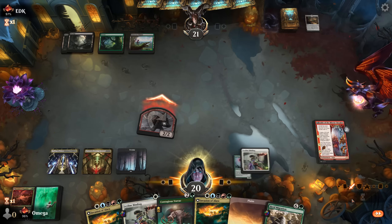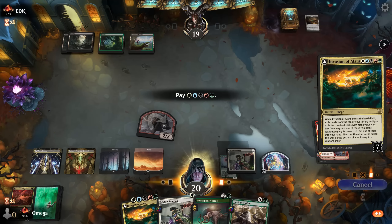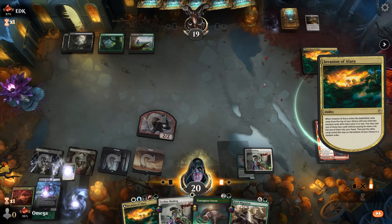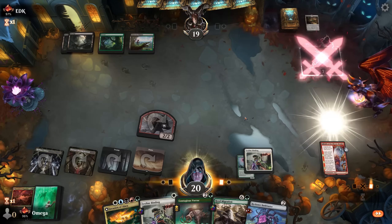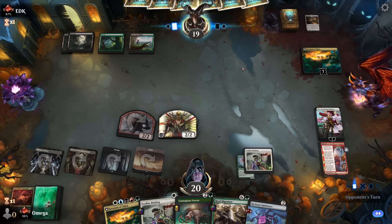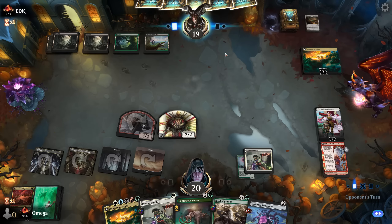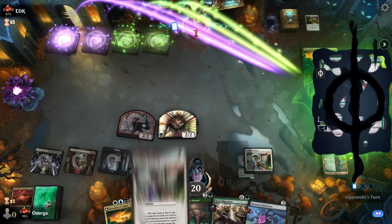First, we attack because that could trigger a removal — it did not. Oh my god, this is broken. Like what the... This is absolutely ridiculous. What? I'm already — this is my board? Man, we just started the game. It's turn 4. I expected this to be good, but when I see it in action... Like what? Poor guy just played his two-drop and we are here with all this.